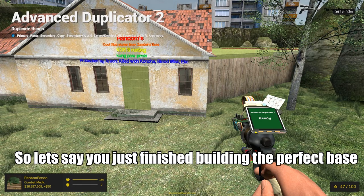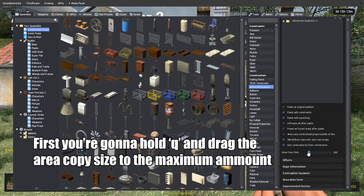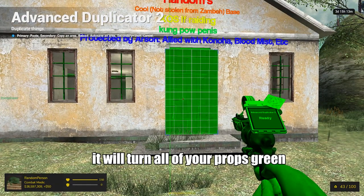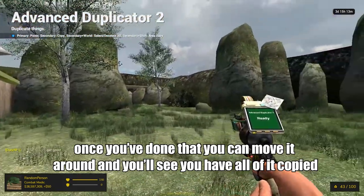Let's say you just finished building the perfect base and you want to copy it so you don't have to rebuild it again. First, you're going to hold Q and then drag the area copy size to the maximum amount. Then you're going to hold shift and right click — it will turn all of your props green. Then you're going to right click while staring at a prop.